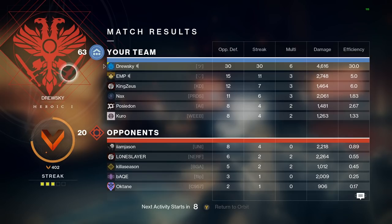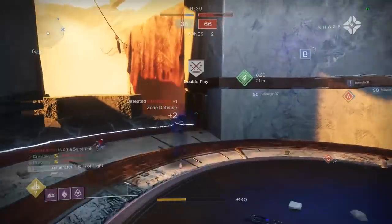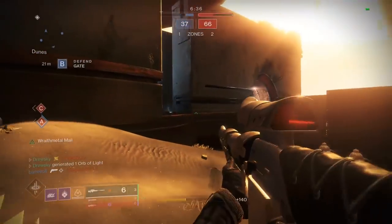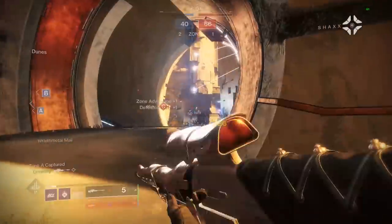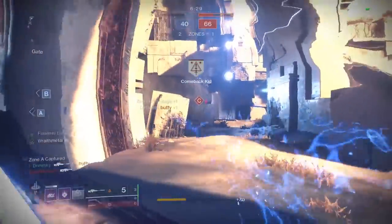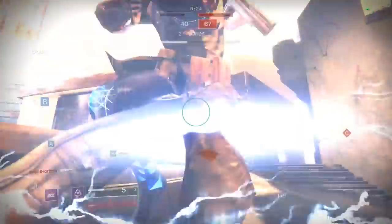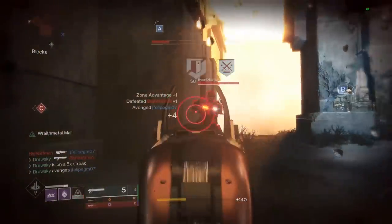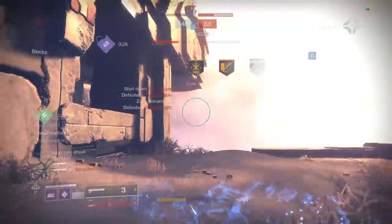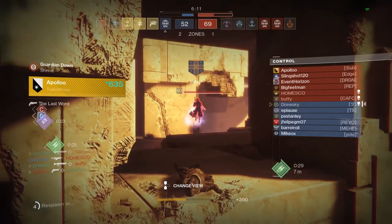This breakdown is fundamental to understanding why I value the perks I do on a weapon and the rolls I go for. As an example, my past video on my stability-based Spare Rations with Slideshot — I valued that because Slideshot increases big stats like stability and range, which then impacts accuracy and aim assist. There will be more weapon videos where this understanding is needed to fully grasp why I value certain perks. Thanks for watching, and check me out on Twitch if you want to see more content like this.